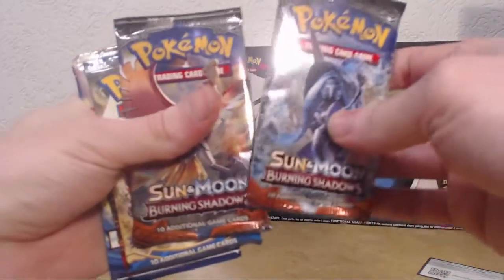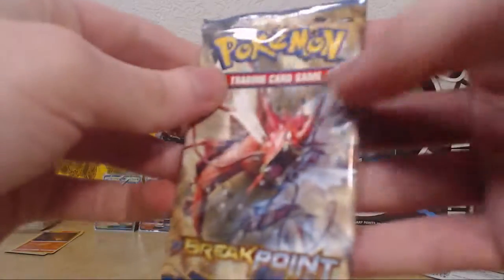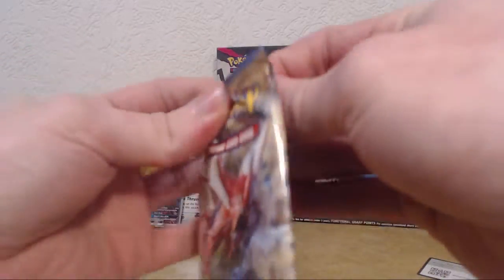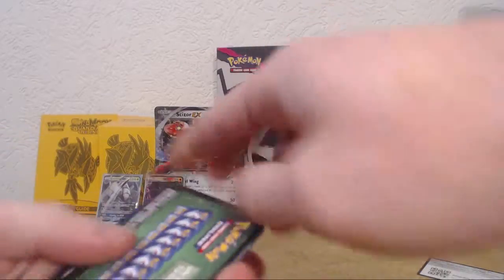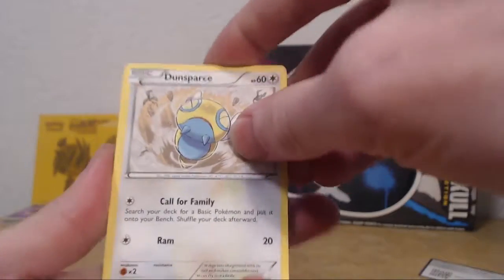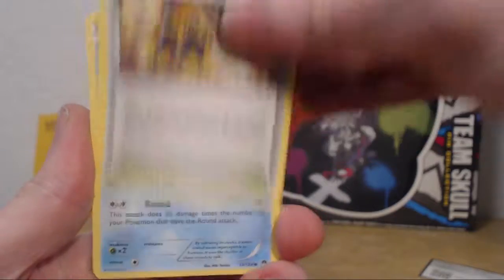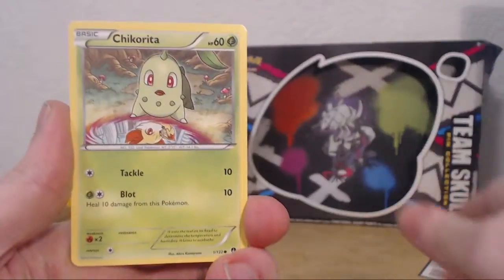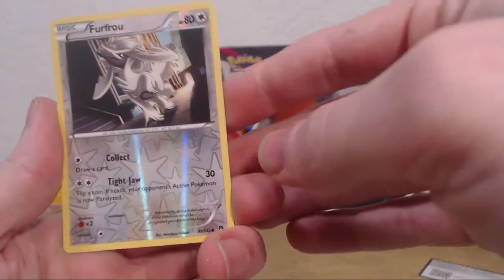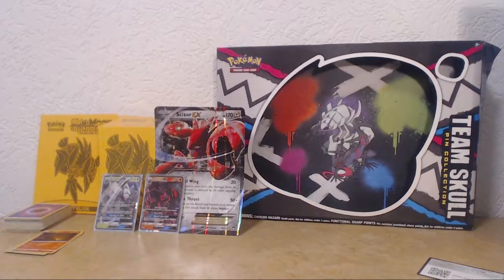We got our Sun and Burning Shadows, two of those, a Breakpoint and a Breakthrough. I'm going to start with the Breakpoint because it's XY - it's an older set but still fun to open. One, two, three to the front. We got Dunsparce, Professor Sycamore, All Night Party, Time Pole, Seadot, Shellder, Chikorita, Froakie, reverse Furfrou - nice - and Meowstic. No reverse, no nothing, just a rare.